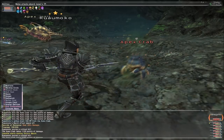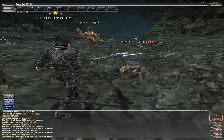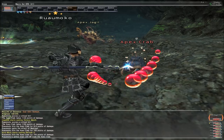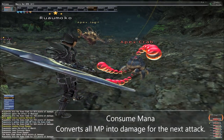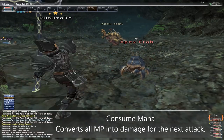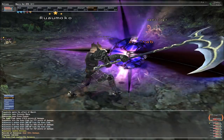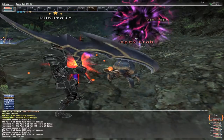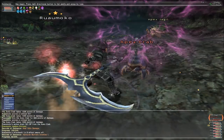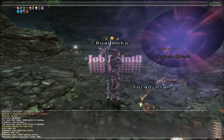Consume Mana does what it says on the can — it converts all of your current MP into base damage, which is applied to your weapon for the next attack or weapon skill, in a ratio of 10 MP to 1 base damage. This is an ability that you ideally need to be using a scythe to get the most out of, as using Entropy following Consume Mana will restore all of the MP you just lost. Great Swords cannot do this, so it's harder to use Consume Mana when you're swinging a Great Sword, as casting Aspyr will inevitably lower your DPS.